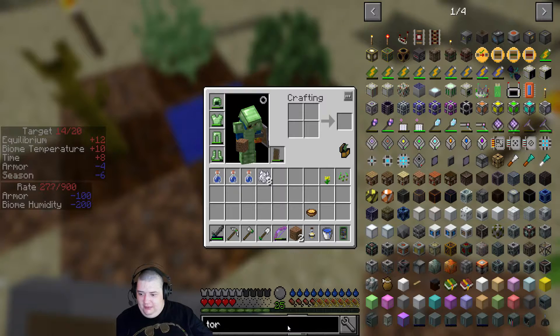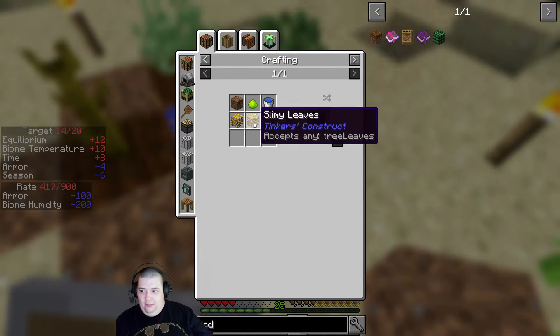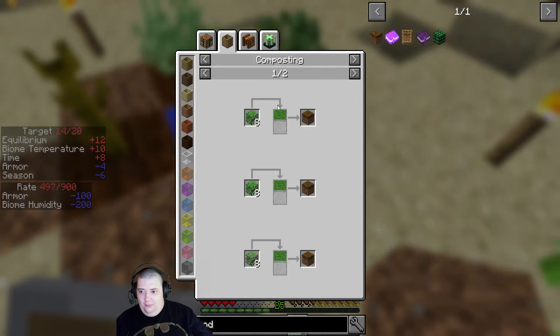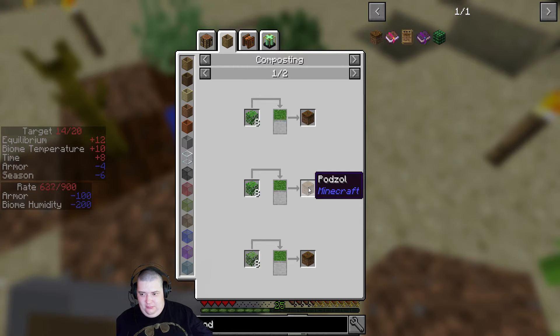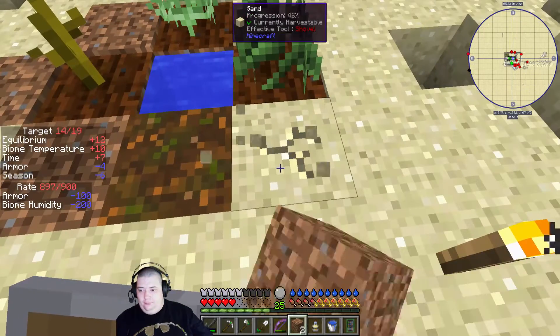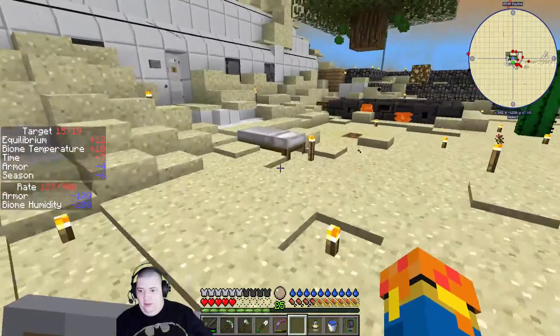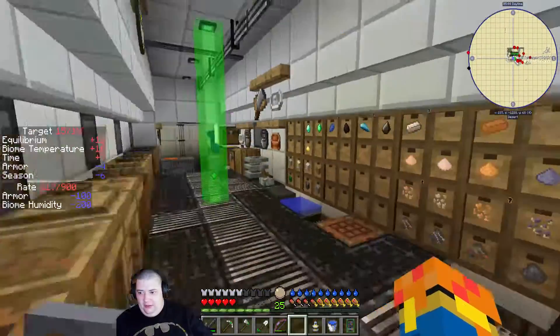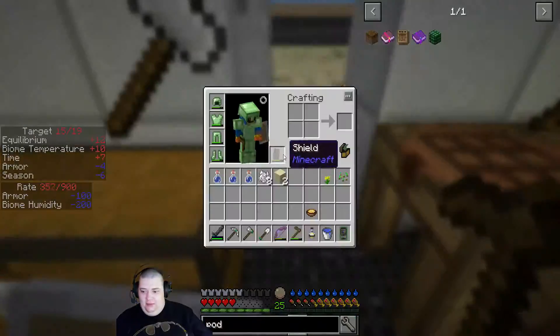How do I make podzol again? Because that stuff is really quick — oh, I can't make it. I can compost dark leaves... no, it turns into dirt. Okay, whatever. Let's go get my hoe and start with the planting of the seed.